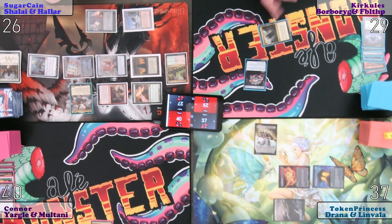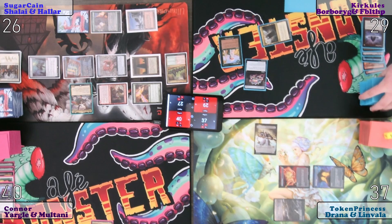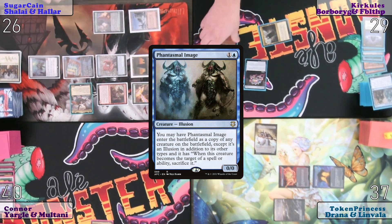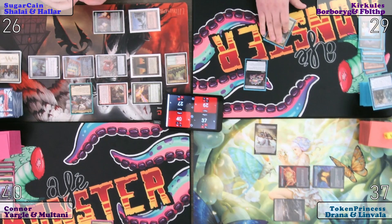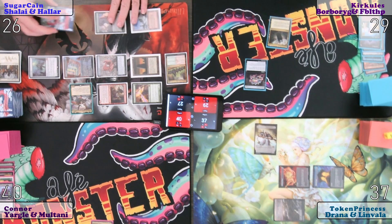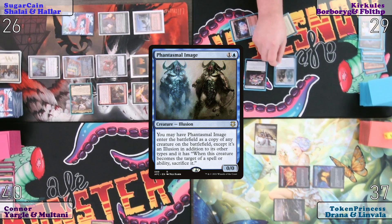At end step, I will cast Worldly Tutor. Any response? Worldly Tutor for Phantasmal Image. Untap, upkeep, draw this mystery card — you guys don't know what it is. Play a Training Center. Cast Phantasmal Image.